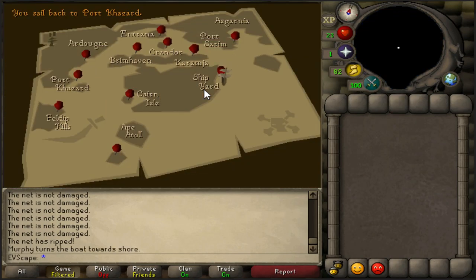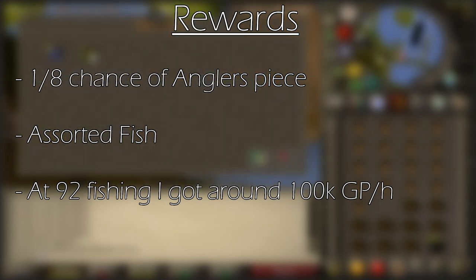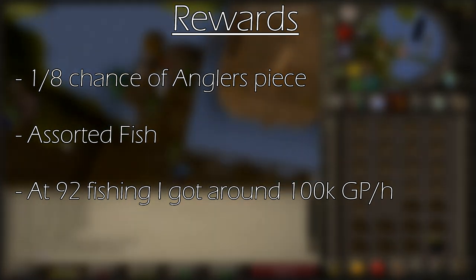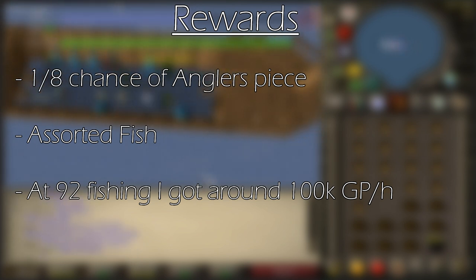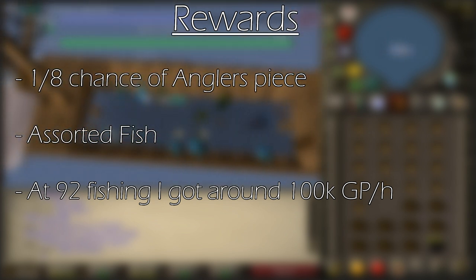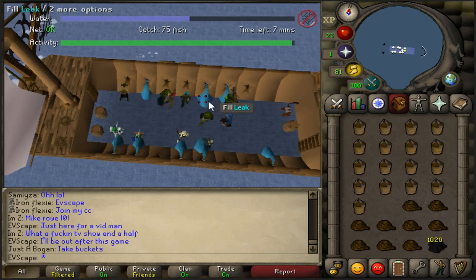Once your 12 minutes is up and you've kept the boat afloat, head back to land and search the net for your reward. You have a 1-in-8 chance of each individual piece, and you can't get duplicates — so once you have a piece, you cannot get the same piece again. As for other rewards, you can get manta rays, sea turtles, sharks, lobsters, swordfish, and all kinds of fish. At 92 fishing doing this for about 8 hours, you'll make about 100k GP an hour, so the money is pretty negligible. The only real thing you're there for is the angler's outfit.